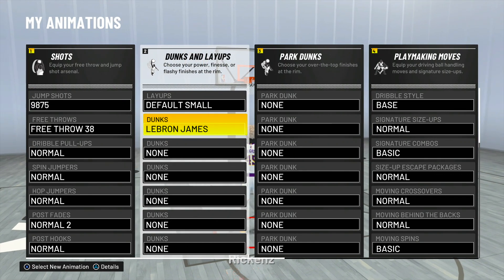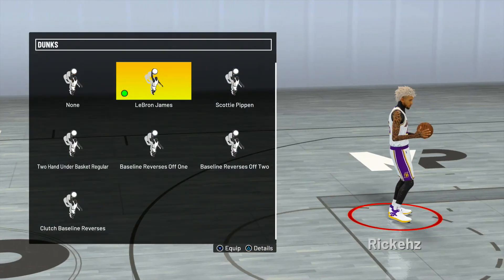The first dunk you want to use is LeBron James. LeBron James has a crazy dunk package — you definitely want to use that. If you have limitless takeoff, these are the best dunks to have when you have limitless takeoff on Hall of Fame or gold.